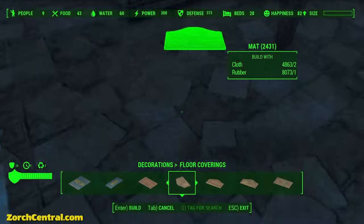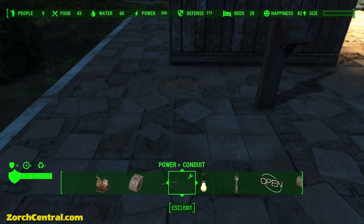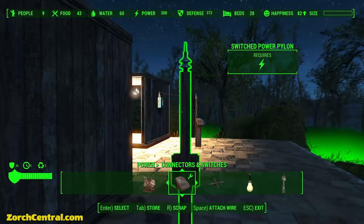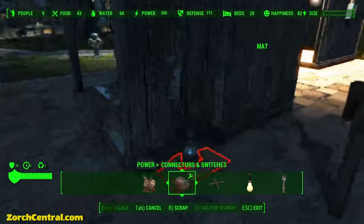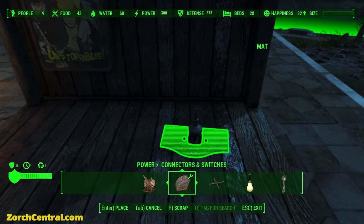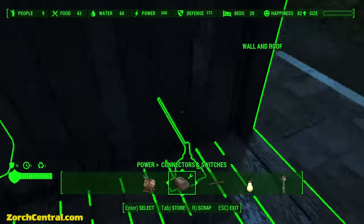Here's how it works. Take a small floor mat and put one down. Then go to power, go to the connectors, and put one of these connectors right in the middle of the mat. Connect it with a wire. Now, pick up the pad — don't pick up the connector, pick up the pad. I've got a connector on the wall up there — a power connector — and I want to position this right up under there. Look — the wire went through the wall.